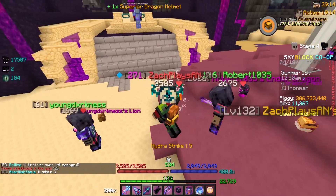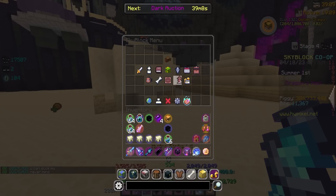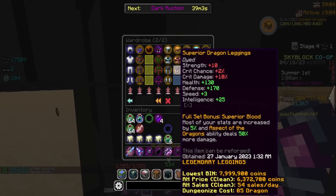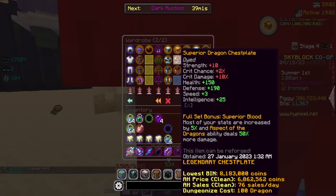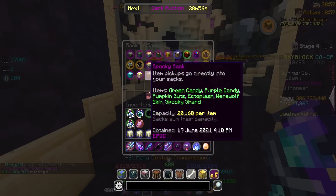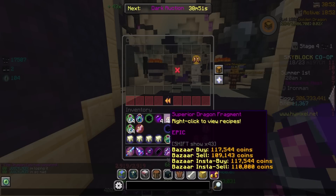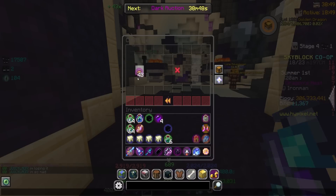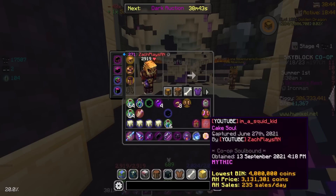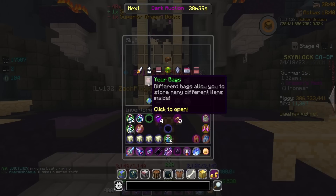I just leeched a Superior Dragon Helmet, which is like the perfect thing that I could have leeched. Let's go ahead and pick that up. Not only did I just get a three-piece of Superior Dragon Armor, it's like the last piece I was basically missing. As you can see, I have a helmet, chestplate, leggings, and no boots to be seen. However, I'm pretty sure I have exactly 43 Superior Dragon Fragments. So that means we can go ahead and actually craft our last piece of Superior Dragon Armor, giving us the entire set. Full Superior Dragon Armor on the Iron Man profile.